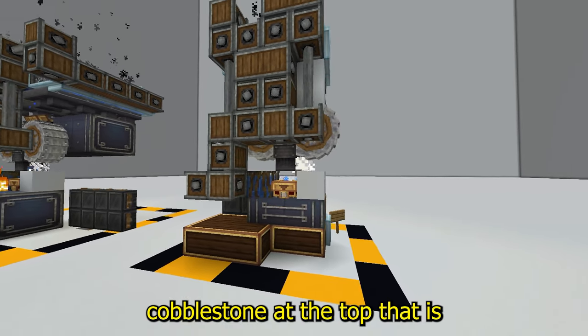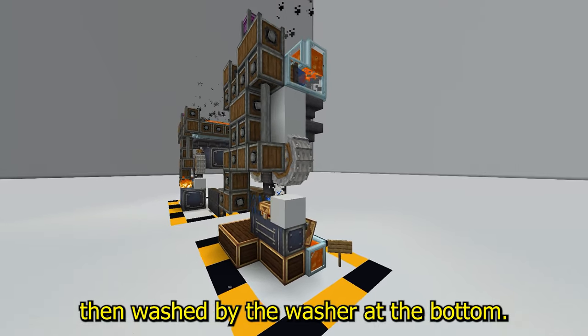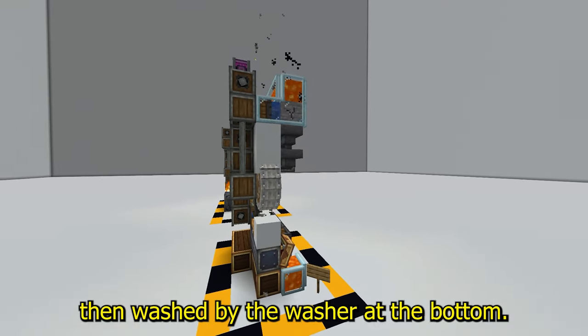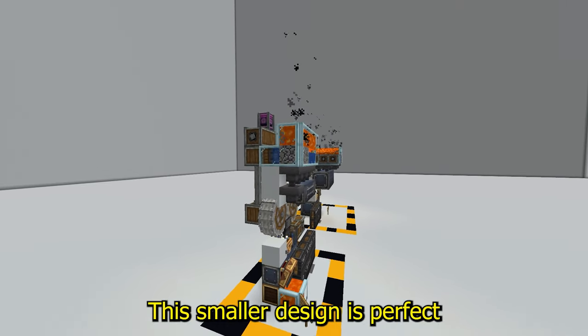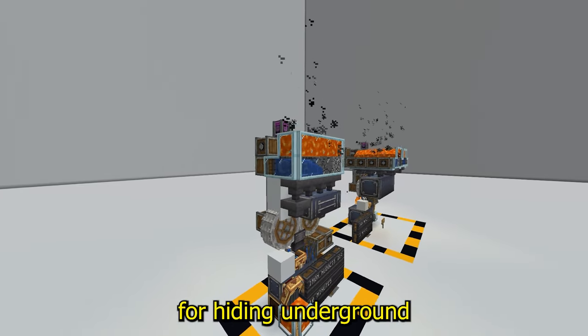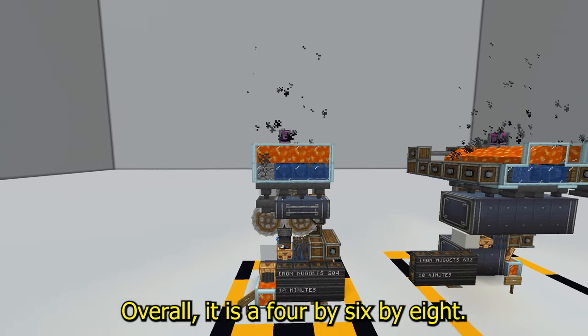This works by 4 drills mining cobblestone at the top that is then crushed by the crushing wheels, then washed by the washer at the bottom. All the flint is then disposed of and the iron is stored away. This smaller design is perfect for hiding underground or fitting into your smaller homes. Overall it is a 4x6x8.